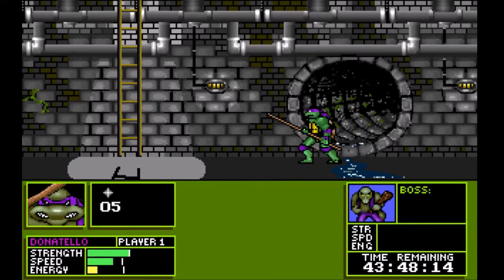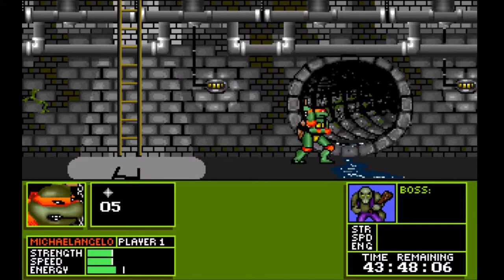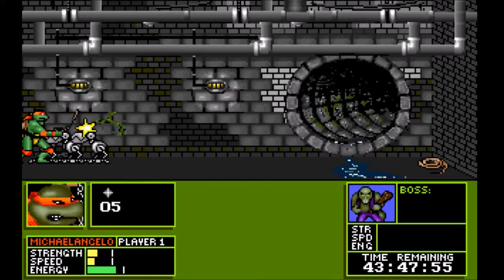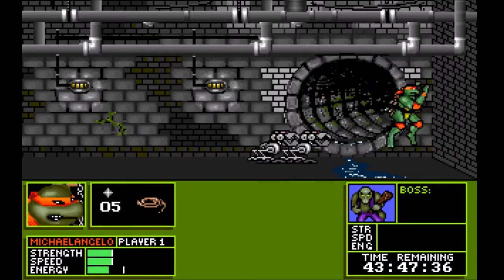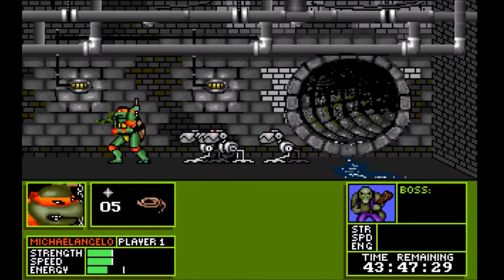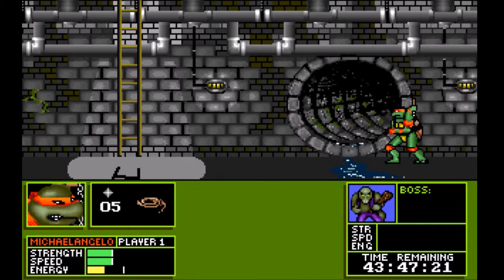Holy cow. We've got a switch. We'll go with Mike. We can't. I'm 100% certain there's going to be more Mousers over here. Pressing down doesn't hit them. The AI on these guys is clearly weird. Oh no — he's got me stunlocked. Run! And then continue running. I think there is actually something up with my keyboard here.